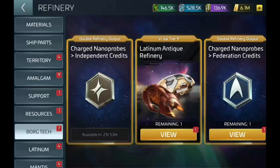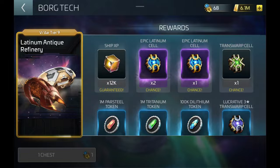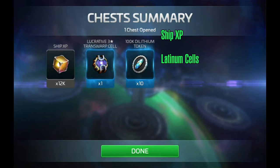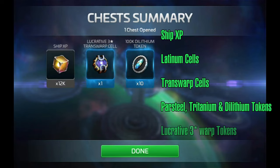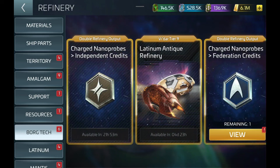The remaining sections in the Borg Tech Refinery were not added by the Borg Solo Armada update. These include the Latinum Antique Refinery, which lets you convert your Latinum Antique Tokens into Ship XP, Latinum Cells, Transwarp Cells, Par Steel, Tritanium, Dilithium Tokens, and Lucrative 3-Star Warp Tokens. These items are lottery-delivered and not guaranteed. The cooldown for the Latinum Antique Refinery is 5 days.